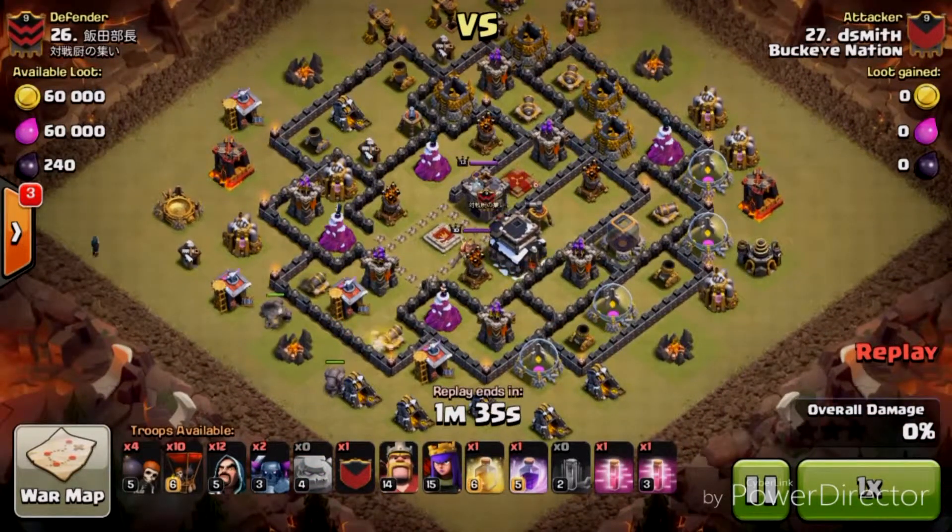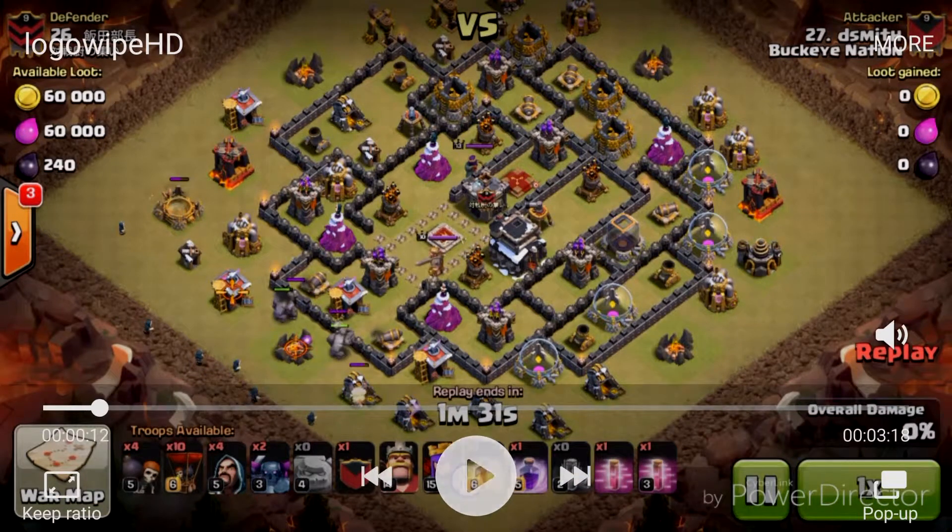Here he goes — he's going to start his funnel. Like I said, this is the most important part of every attack. This attack can go very wrong, just like any attack involving PEKKAs. When you bring PEKKAs, they're meant to smash through a base, not around a base.